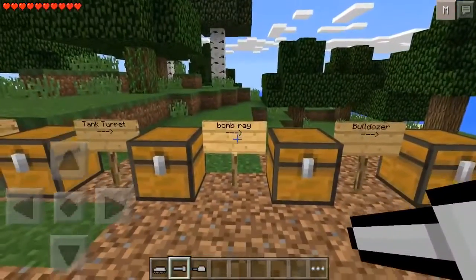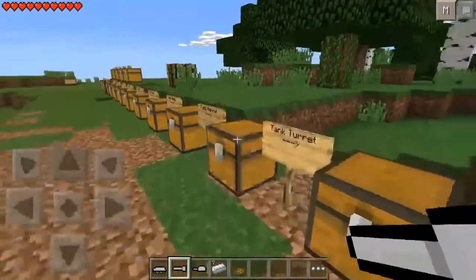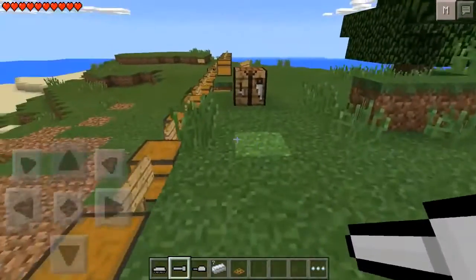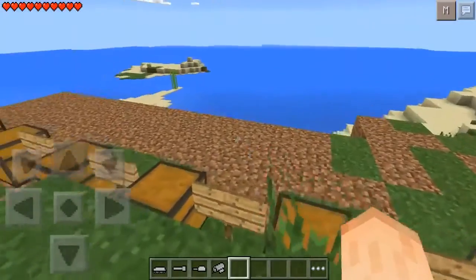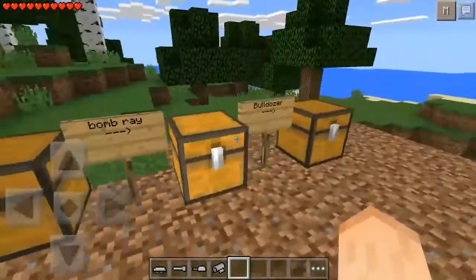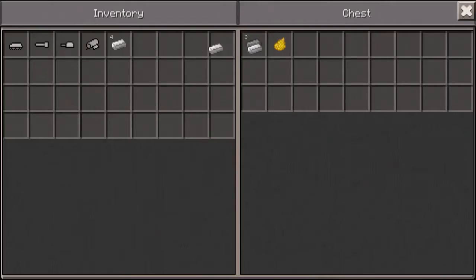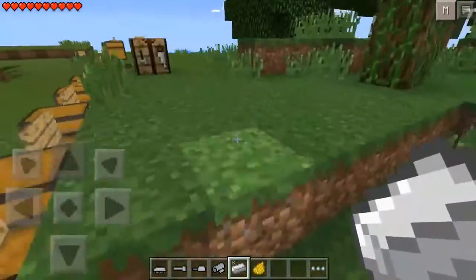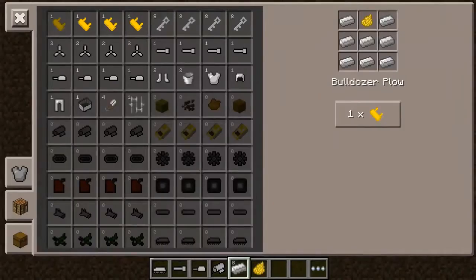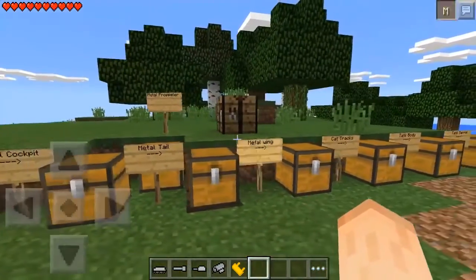The next thing is a bomb ray. To make one you need seven iron ingots and one trap door. And there you go. A lot of iron as I said. Iron is pretty much useless after you get diamonds, right? And the next thing is a bulldozer rose or something like that. To make one you just need eight iron ingots and one dandelion yellow. And there you go. That's pretty much all there is to this.